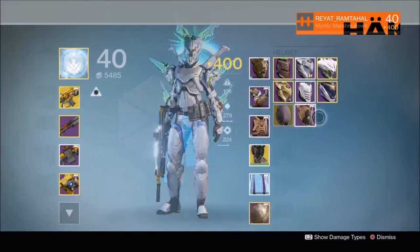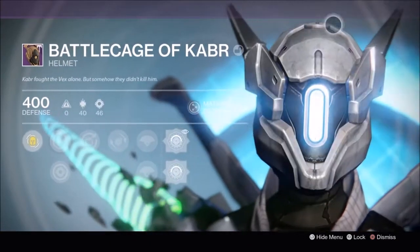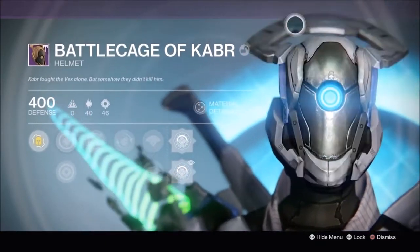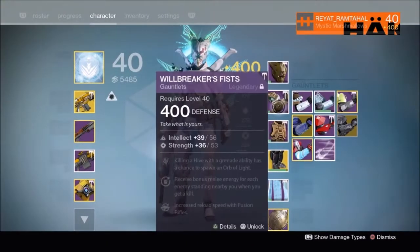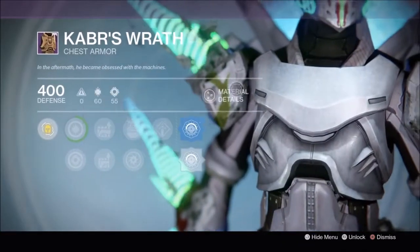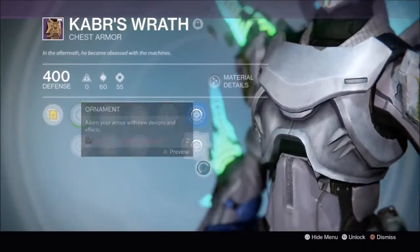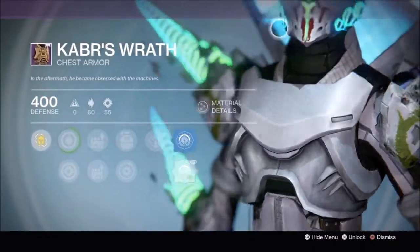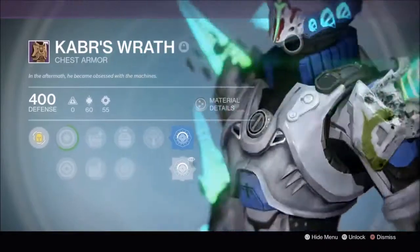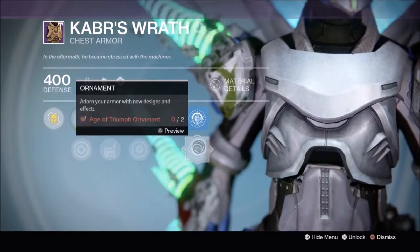Next we'll move on to the Helmet. I did get a helmet. This is the first ornament and this is the second. Next I got a Chess Piece. I was looking over at my gigantic Wi-Fi signal back there. This is the second ornament — I think this one's more minimal, it doesn't look as great. It's the whole Vex themed look, getting corrupted and stuff.